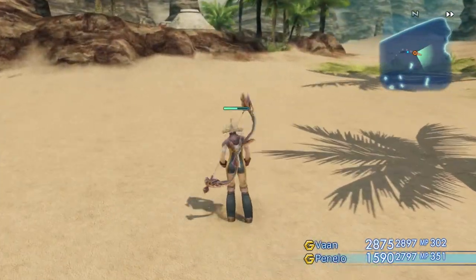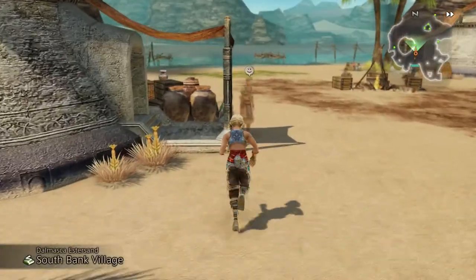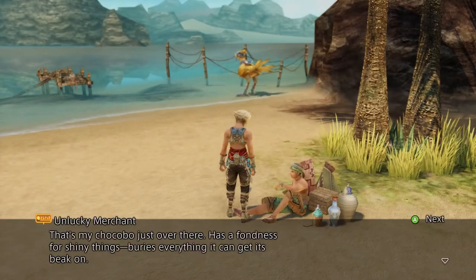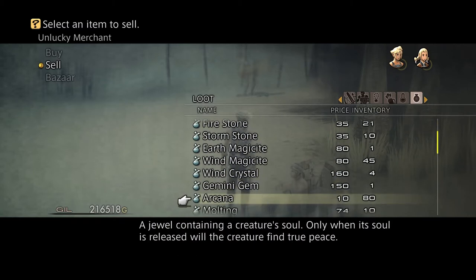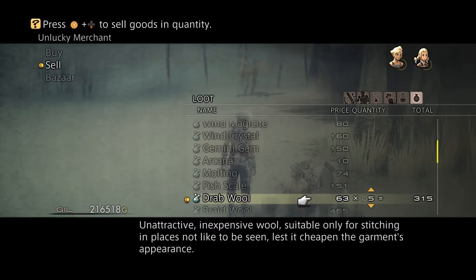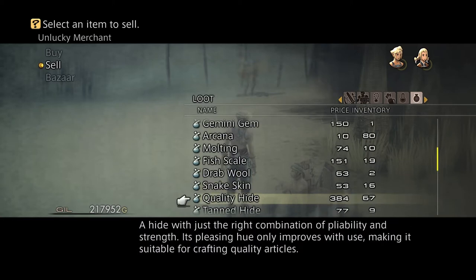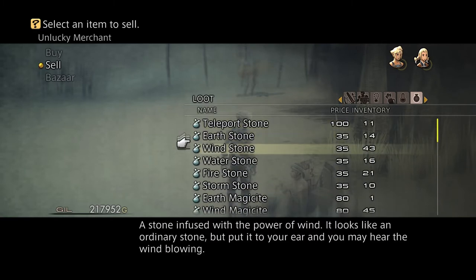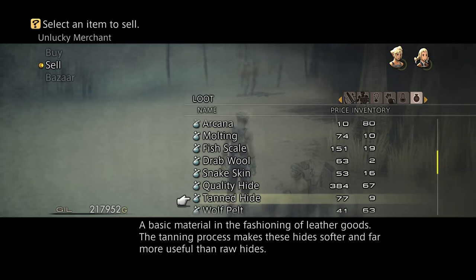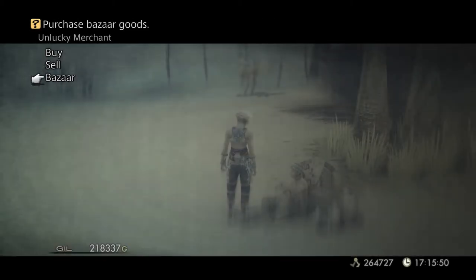Alright, let's get out of here. I can craft it right now — there's a vendor right here. I'm going to sell some Redwood — about eight of them — and Braidwood, two of those since that's all I needed, and four Tan Hides, though I think I only need two.